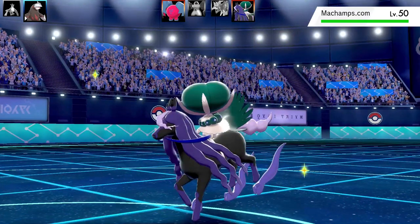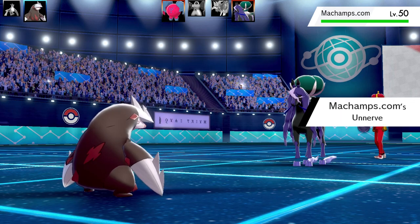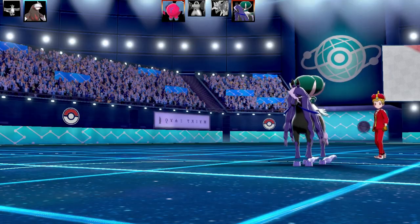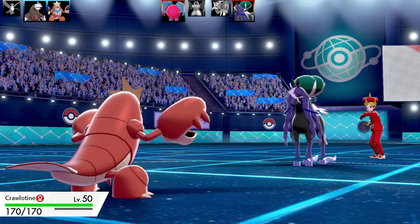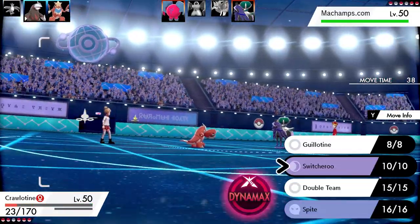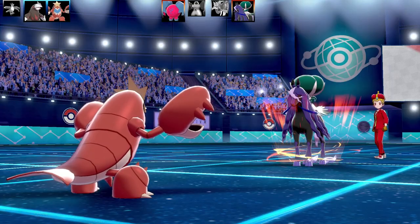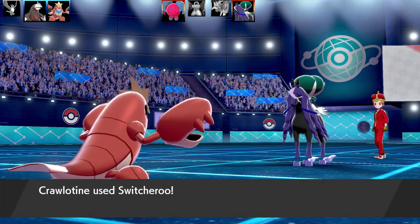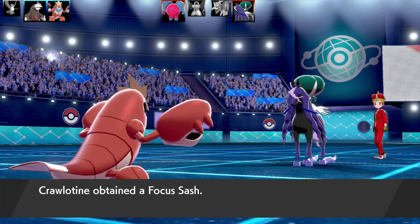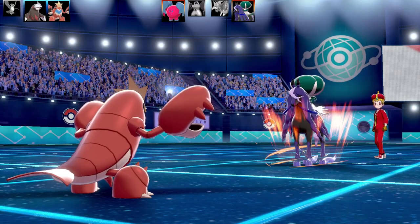Third Pokémon coming in is a Calyrex — definitely legit — with about 50 abilities popping up on screen. I swapped to Crawdont because I was worried, and they went for an Expanding Force — it landed on my Crawdont. I've got a Ring Target on this one, meant to be used to swap into Ghost types via Switcheroo. I gave the Ring Target to Calyrex so I can land Normal-type moves like Guillotine. I used Switcheroo to steal Calyrex's Focus Sash.